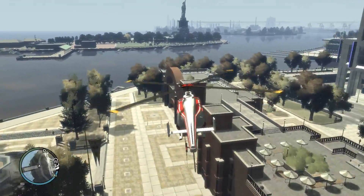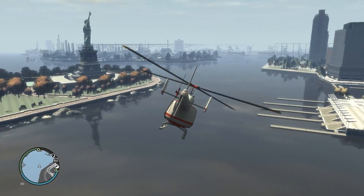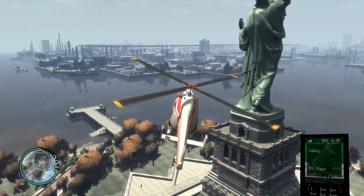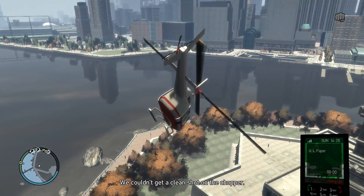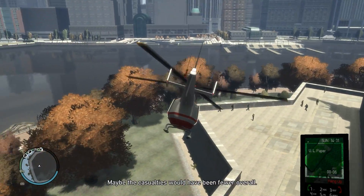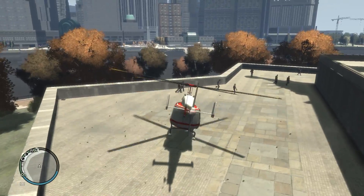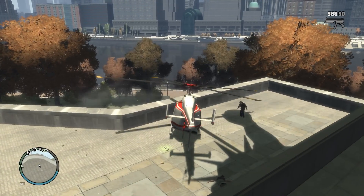After this we are gonna end this episode and continue on with the other missions in the next video. This is Charge Island if you don't know, which is a pretty cool island. There's the phone call — we couldn't get a clean shot on the chopper. Maybe he should have been taken down anyway — maybe the casualties would have been fewer overall. This is no way to fight anymore. There might be another opportunity. Thank you so much for watching — let's end this episode.